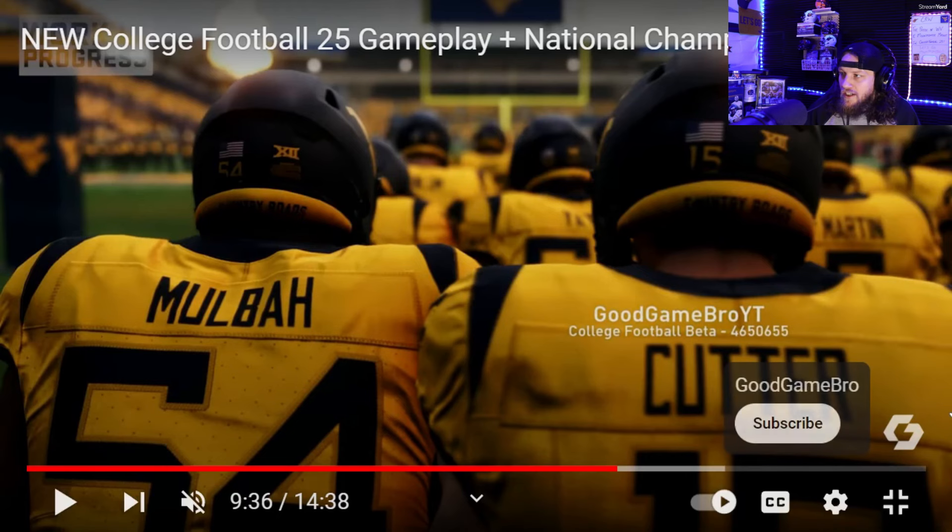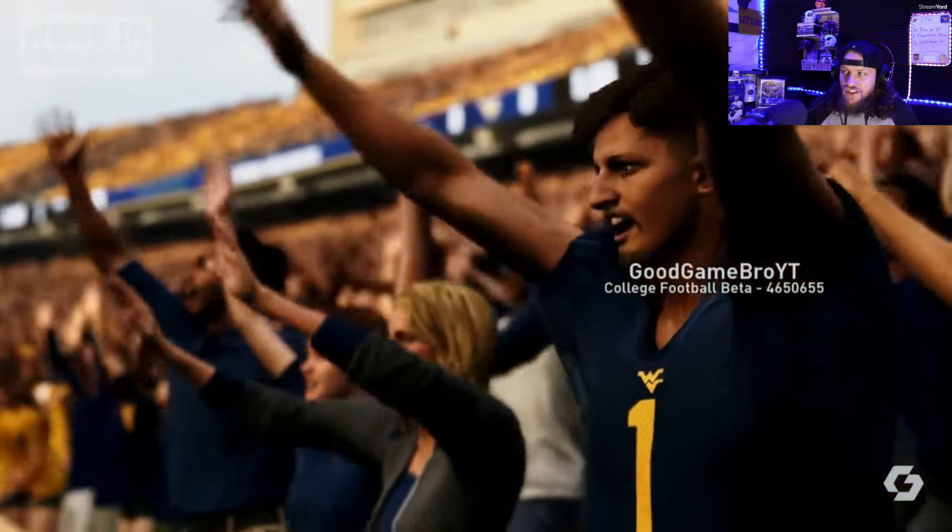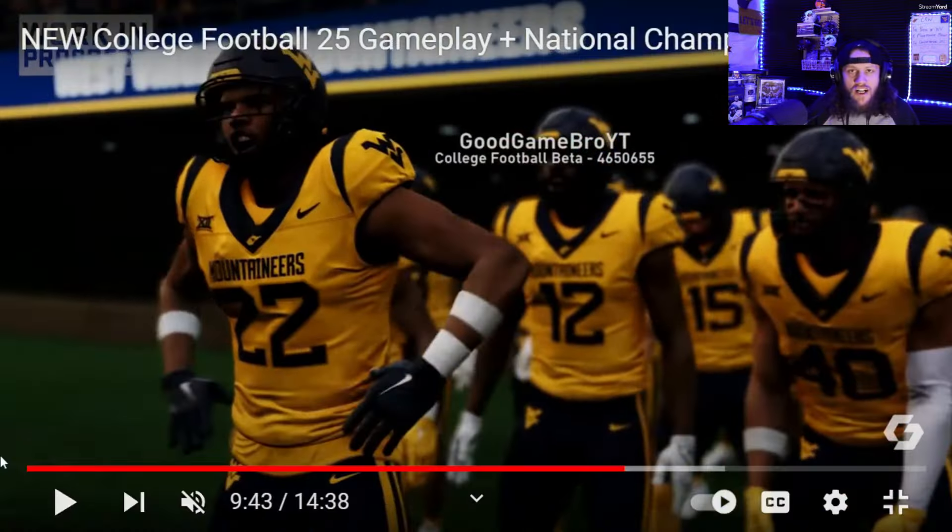We see some shots of players here — Ben Cutter, Fatora Momolba, Sean Martin — and looks like Wyatt Mylam right up there on the left as well. They have the American flag on the helmet and even our 'Country Roads' across the back, so it really does look very accurate. Coming out onto the field, you get a shot of the crowd and fans looking good. Then one more shot — mainly defensive players here. That's Josiah Jackson, and you see Josiah Trotter, Anthony Wilson, and Ben Cutter in the back as West Virginia makes their entrance.